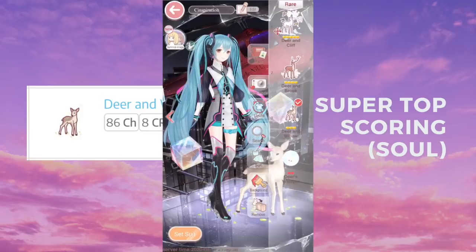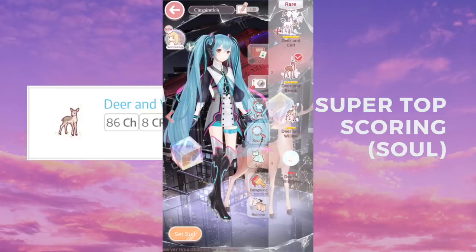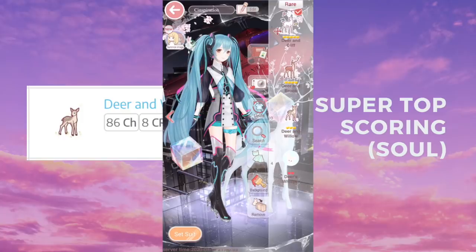Next we have Deer and Willow, which is a soul item from the Dream Weaver. I personally love this item so much because it's animated and so cute. It's a super top scoring item, and there are several evolution forms of this item — they're all animated.